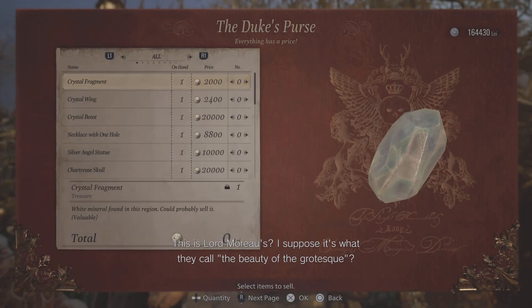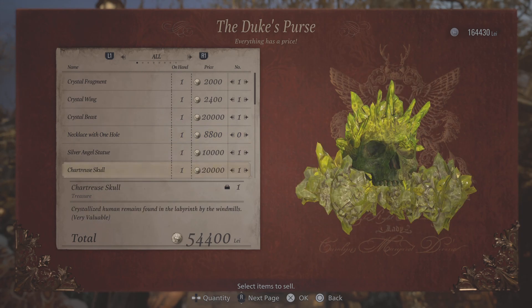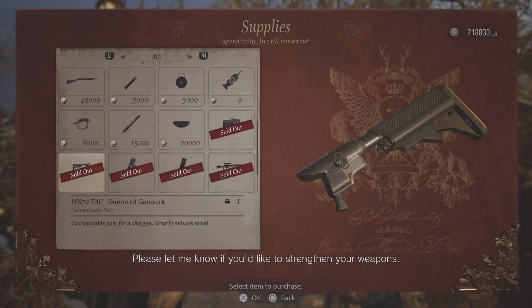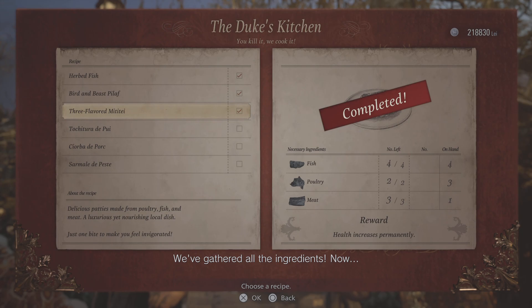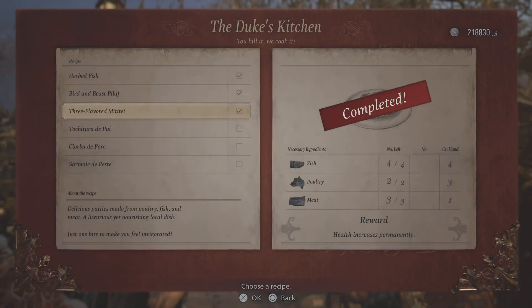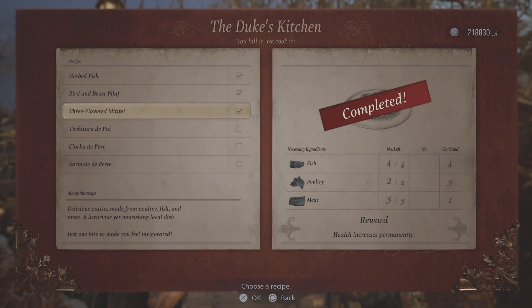That was near Benaviento, it was somewhere around here. Ah, new Duke - come on. So that crystal - hold on, let me see what he says. This is Lord Morose. I suppose it's what they call the beauty of the grotesque. Should I just sell this? Let's see - we've gathered all the ingredients, now let's get cooking. Here's your share.